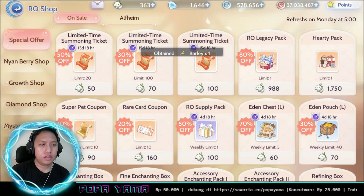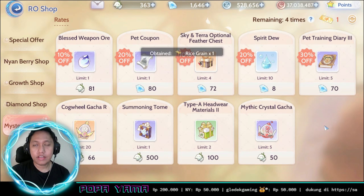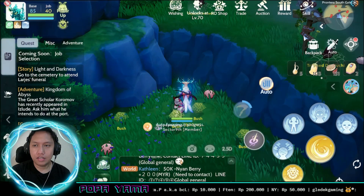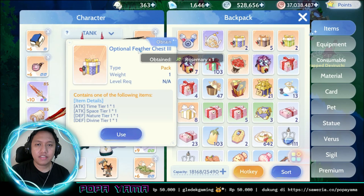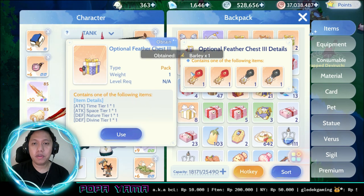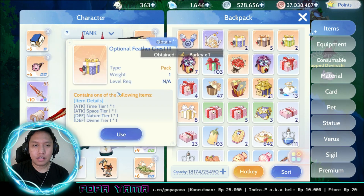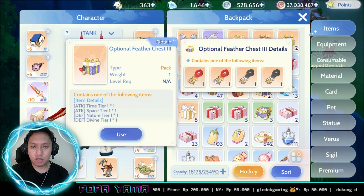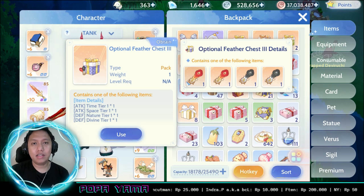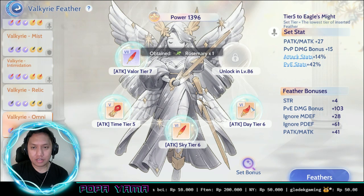The last thing you need to spend diamonds on is the Mystery Shop. There's a chance a special box appears daily — the Optional Feeder Tier 3 box — which gives you an orange feeder that normally can only be bought with Yangberry. You can buy it with diamonds in the Mystery Shop, but it appears very rarely. As an F2P player, you need at least three golden feeders.